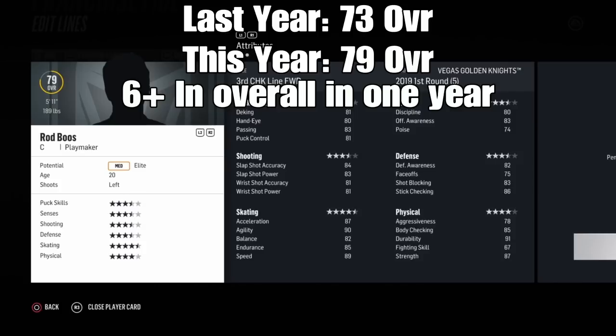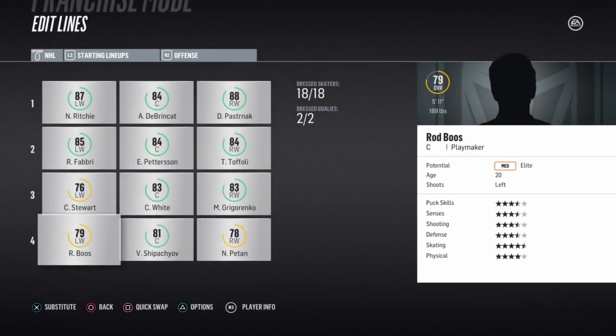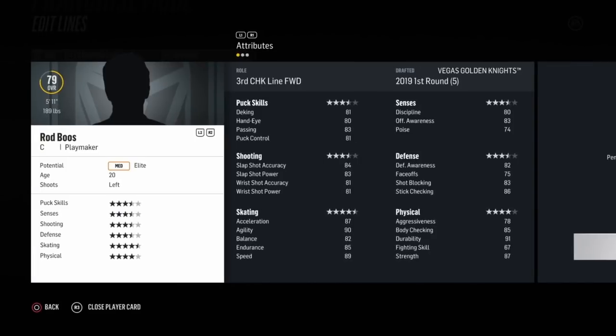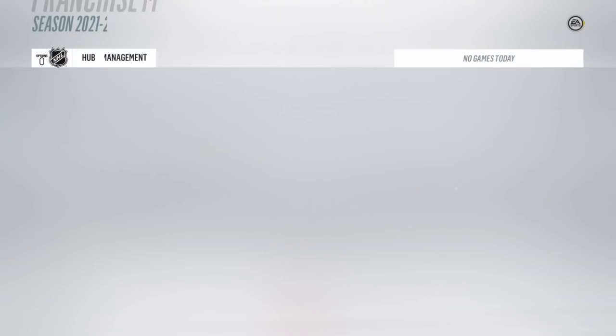Rod Booz can do it all basically — play defense, hit, skate, shoot, dangle, and he has good senses too. This really shows you that NHL 18 wants you to develop your players, and that's what I like. In NHL 15, 16, and 17, all you had to do was leave them unsigned for three years, wait till they jumped to 82, sign them, and they were off. That didn't really feel like developing your players. This does — you have to build a good team around them, and that's what you should do with your elite or franchise players. Build around them — that's how you make a team.